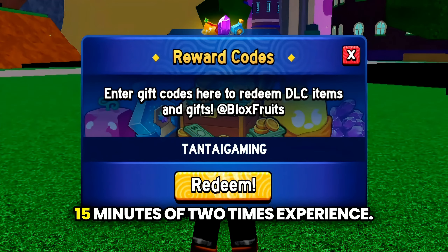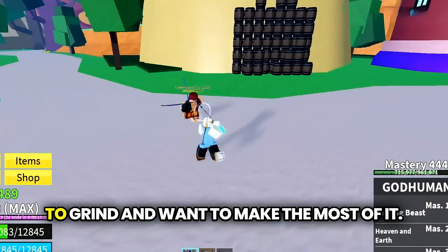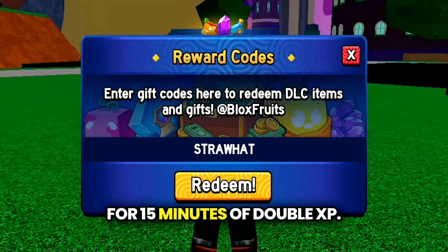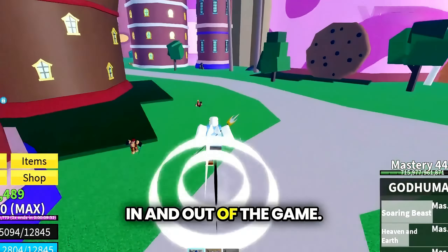Don't forget Tantagaming, which gives you 15 minutes of 2x experience — perfect for those times when you've got a little extra time to grind. Shroudmain is another great code for 15 minutes of double XP. These shorter boosts are perfect for quick bursts of play, especially when you're hopping in and out of the game.